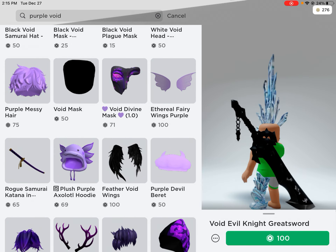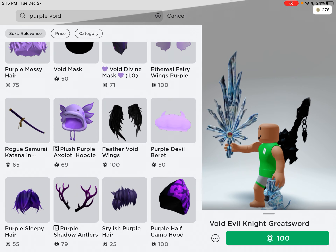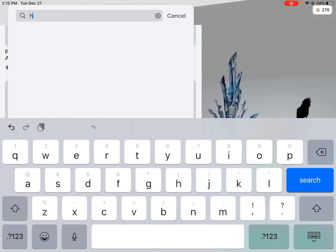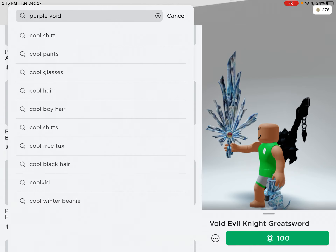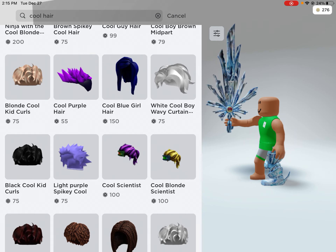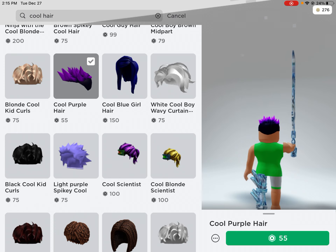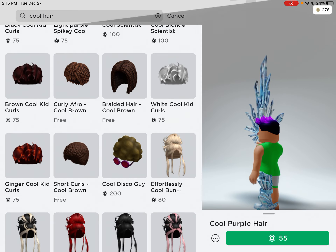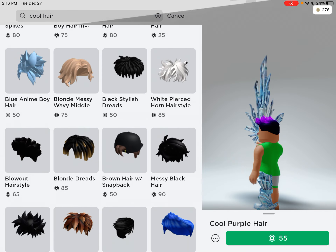Let's think hair. Let's just say cool hair, because of course we need some cool hair. There's Purple Spiky — that would go good with Purple Void, but it's 55 Robux and I don't even know if it would match.